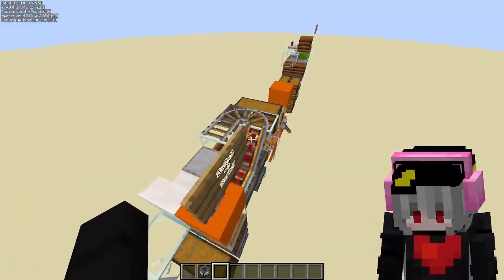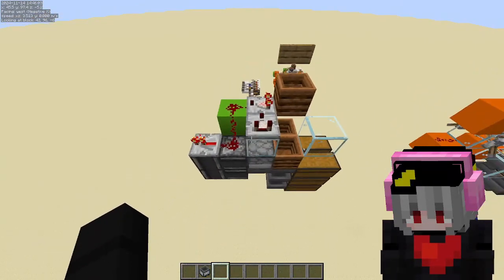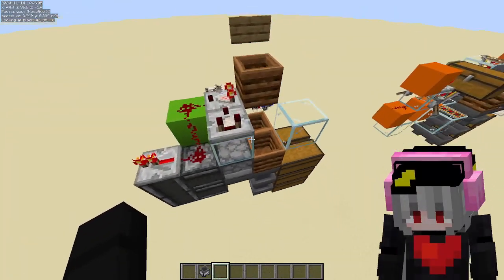If it can pick up the item it goes here and just burns to drop the rest of the items. And that's the extra part he made to handle the unstackable items.